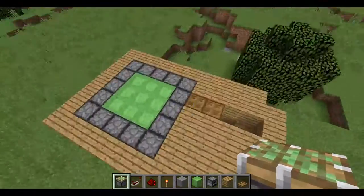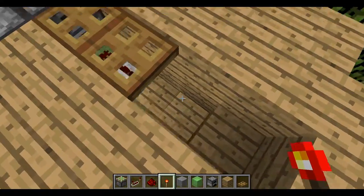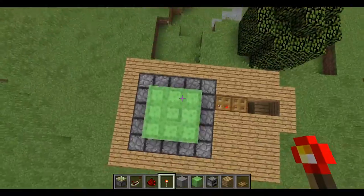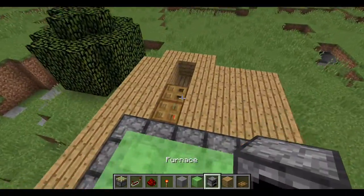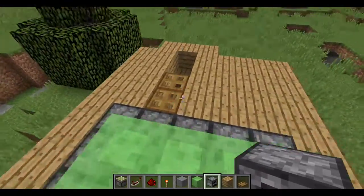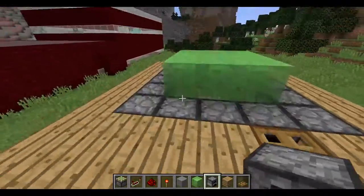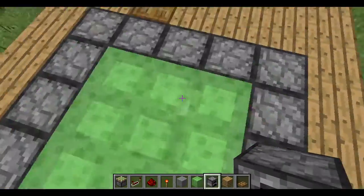I'm sure you guys want to build trampolines, so to get the trampoline started all you do is place a torch and break it real quick right here. Put your redstone down and it's actually set to a speed that's somewhat realistic. When you're done, if you don't want to fall down, just press shift and it won't bounce you up in the air.